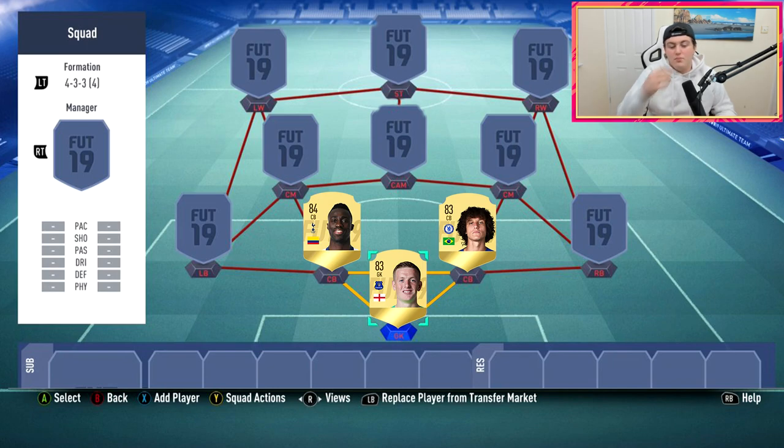For price predictions: Pickford around 8,000 to 12,000 coins — he'll go up with the big boost but there are a lot of good goalies this year. David Luiz I'd predict around 15,000 to 20,000 coins, maybe a little less with the pace downgrade, but I can't see him below 10,000. Davinson Sanchez I think will be around 30,000 to 40,000 coins — similar stats to Bailly's card last year, so he could even be a bit more. It's not the cheapest team but it looks decent.